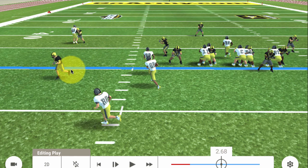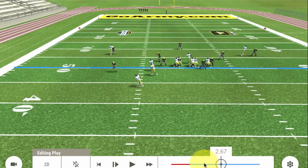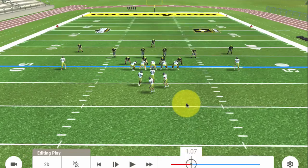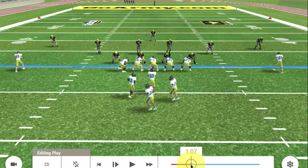Receivers in this need to be very good blocking receivers, and they're going to attack the corner's leverage — attack his outside shoulder. This is a wonderful play and a lot of fun to run when you get it working well together. It's a play that you should be able to get a lot of use out of in a game situation, so let's just watch it at full speed right now.